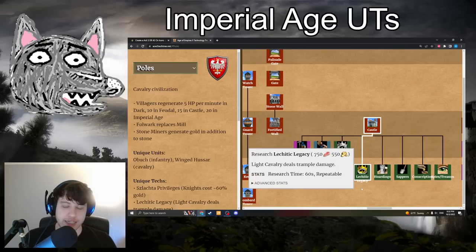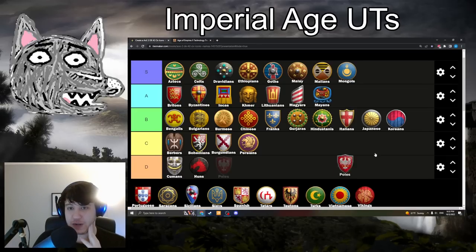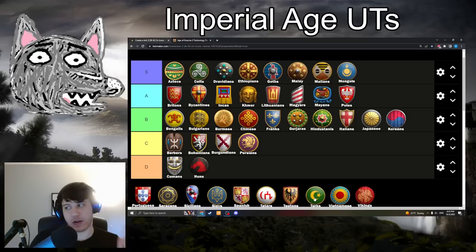Poles with Lechitic Legacy: 750 food, 550 gold. Light Cav deal trample damage — 25% of the scout unit's damage, so it's not the flat 5 of Cataphracts, but it is still extra damage. Winged Hussars are pretty wild, so I'm putting it in A-tier because it allows Winged Hussars to kind of help counter everything with Poles in the late game. You want to pick it up for your Winged Hussars. A little expensive but not terrible. It's a good tech — not as insane as Lechitic Privileges, but still quite strong.